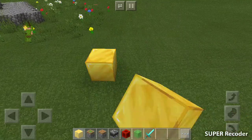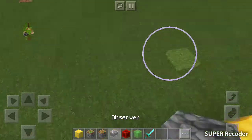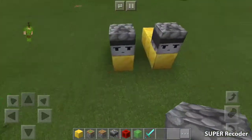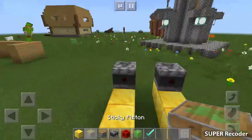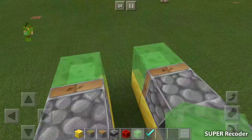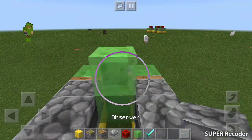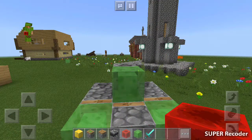First, we're gonna make a moving car. Place six blocks of your choice like that, then put observers facing that way. Place sticky pistons and slime blocks. You need to place a normal piston, slime block, and an observer.